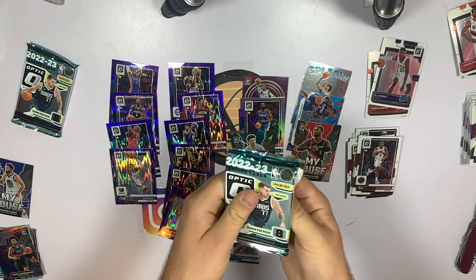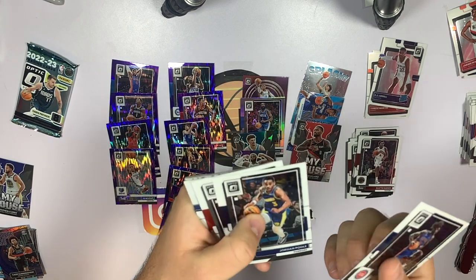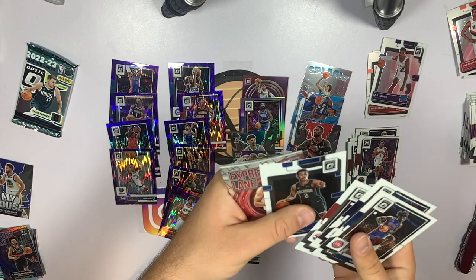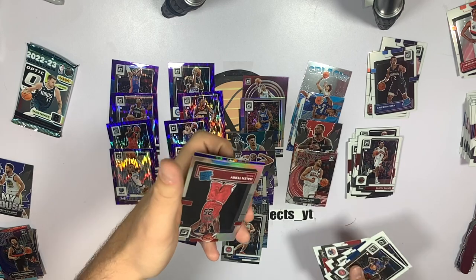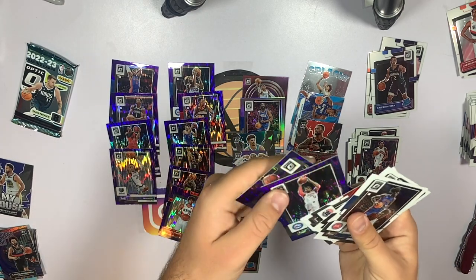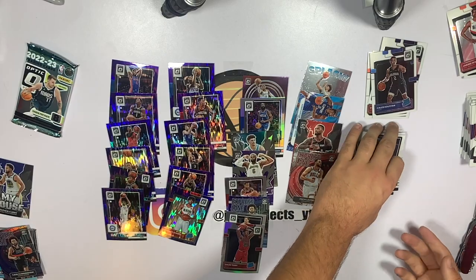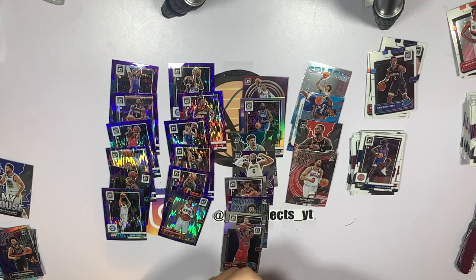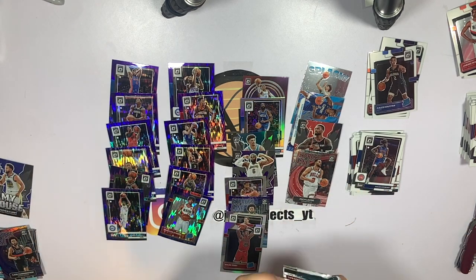Isaiah Stewart — Beef Stew. Jordan Poole, no longer a Warrior — kind of sad. Caleb Houstan, not the Magic rookie we want. Zach LaVine, Express Lane. We got a Dalen Terry silver rookie — not bad at all. A Tobias Harris purple shimmer and a Malachi Branham rated rookie purple shimmer. Malachi Branham put up solid minutes towards the end and is doing well in summer league. Off the quantity alone, the mega box has already won over the blasters.